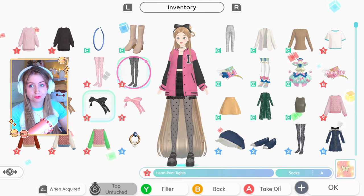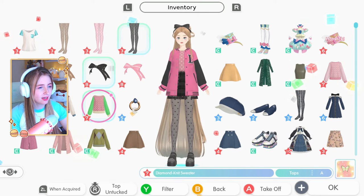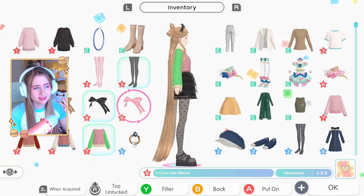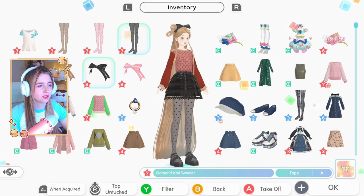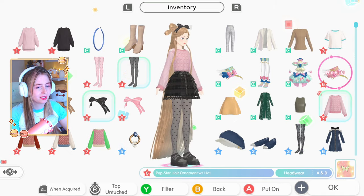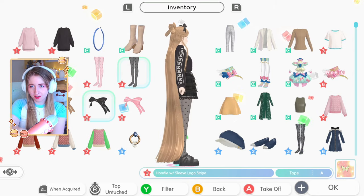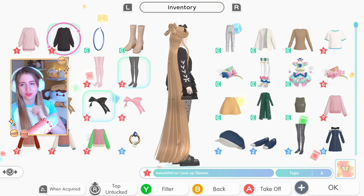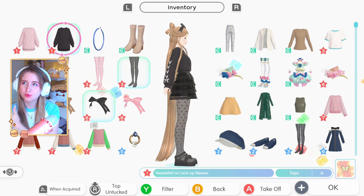I really really like these heart tights. Then I have this sweater - I made it in green, pink, blue, red, and pink. I think the pink one is my favorite. Then I did get some new sweater patterns - this one with a graphic design on the side which is really cute, and then this one which I think is even cuter, but it's only one star. For me it took a long time to unlock this pattern.